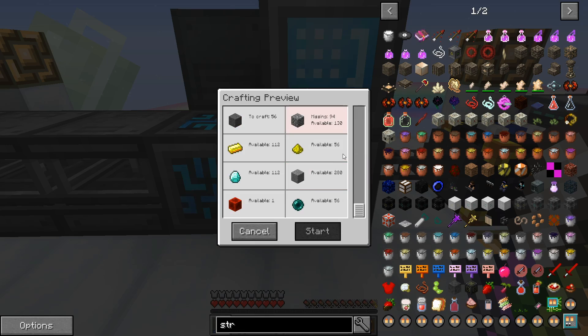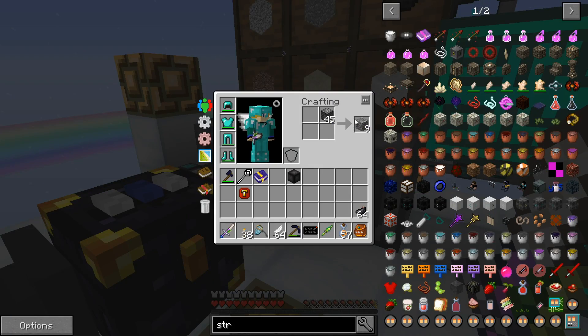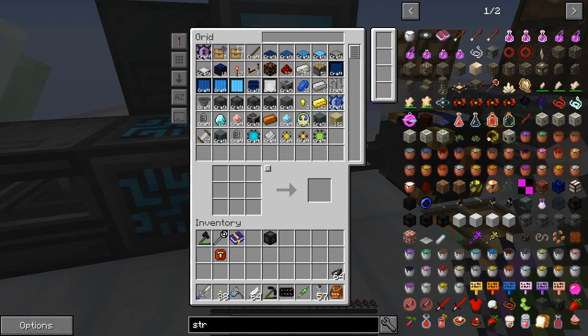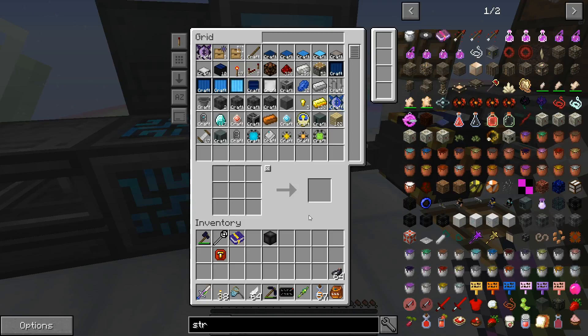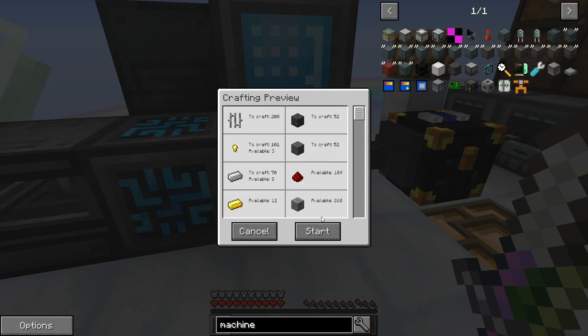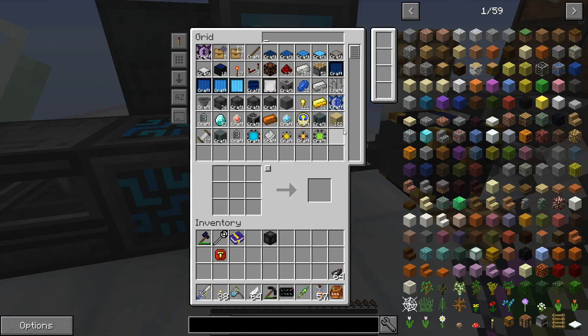We need some more cobblestone, that should not be a problem. So 56 tier 3 or higher structure blocks. Next we need 52 machine bases, which I have somewhere around here. We have that running; we need 8 modifier cores.